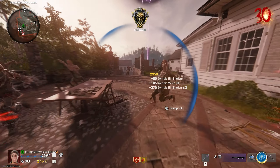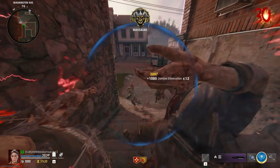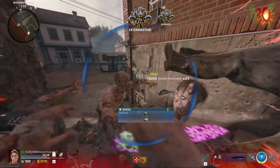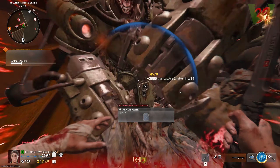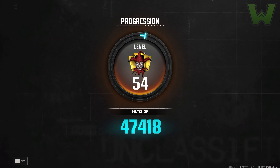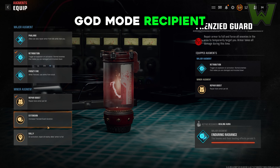The frenzy god mode glitch just got a thousand times better. Today I'm going to show you everything that has changed, including the different augments to use, how to skip spider rounds completely, how to get lethal mastery challenges completed with this glitch, the best setup, and even a double XP exploit that lets you use a 15-minute double XP token for four hours of zombies gameplay — completely AFK.